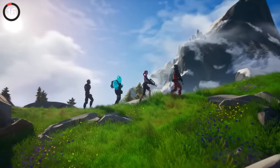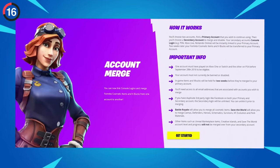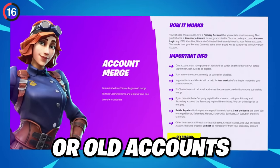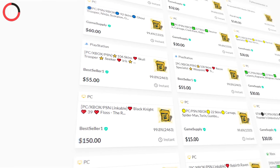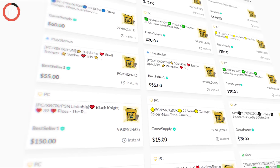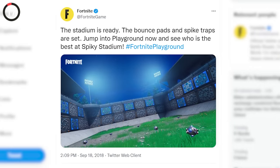Sometimes even the most popular features are forgotten about. In 2019, Epic introduced account merging, which was perfect for people who had multiple consoles or old accounts. But this didn't go as well as you'd expect — people abused the system, selling OG skins and rare lockers to the highest bidder, so Epic shut it down a few months later.